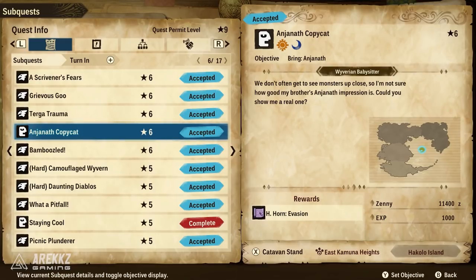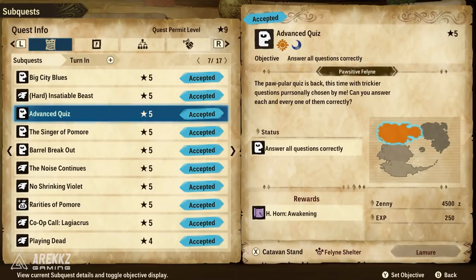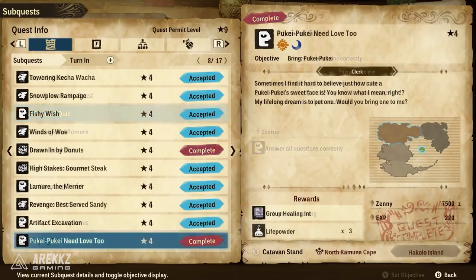The quest Anjanath Copycat will give you the Hunting Horn Evasion skill — from the Wyvarian Babysitter. You then have the Advanced Quiz from the Positive Feline in the Feline Shelter, which gives you the Hunting Horn Awakening skill if you answer all the questions correctly. I also want to mention that completing the clerk's quest chain will also give you the recipe for Life Powders, which is very handy.